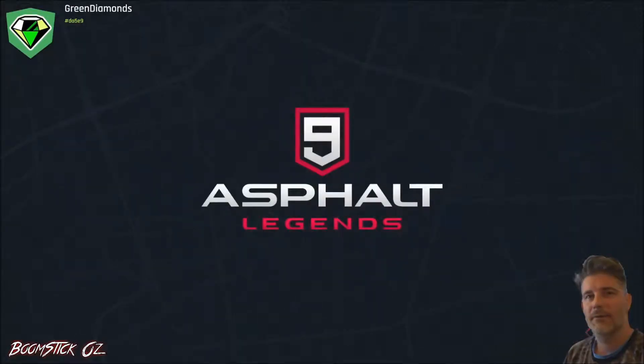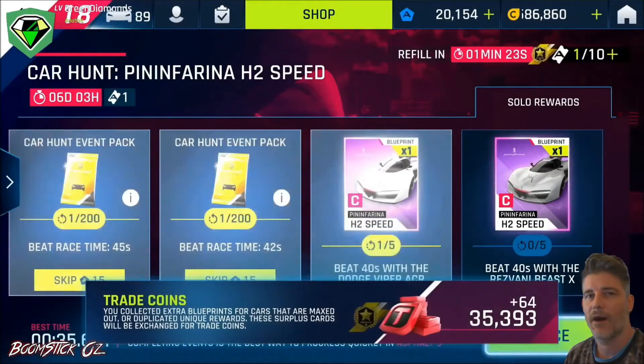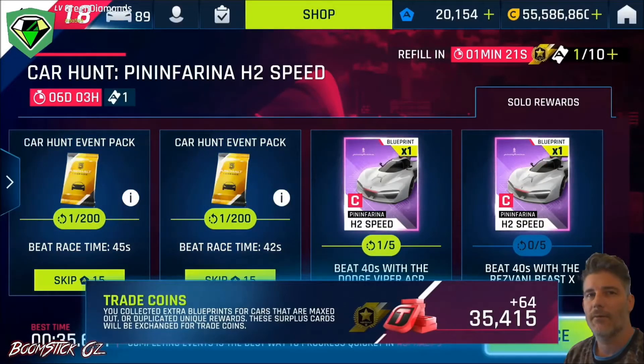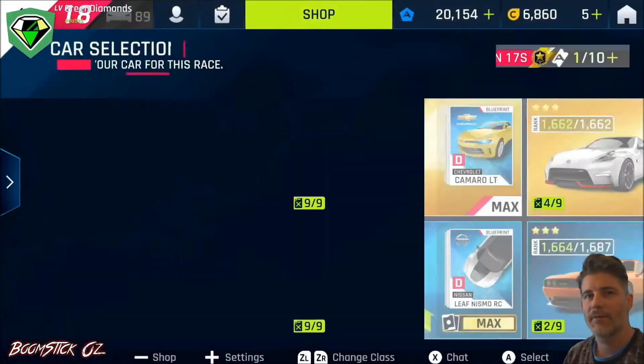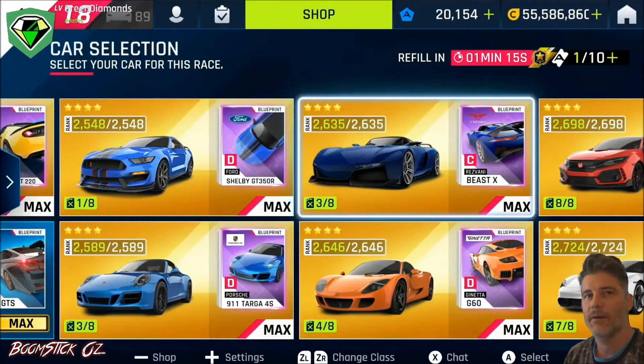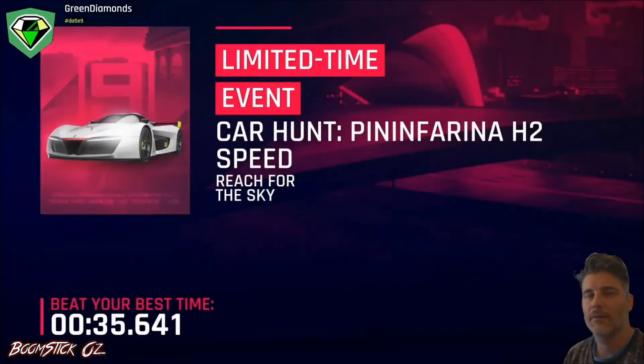Let's move on to the Resvani. It's much the same but just a little bit different because the Resvani has high acceleration, so we'll move on with that one. Obviously my Resvani is gold as well as my ACR, so these times are very achievable for me. You will need to work a little harder if you're still working on those cars.